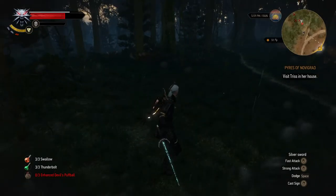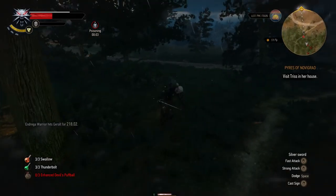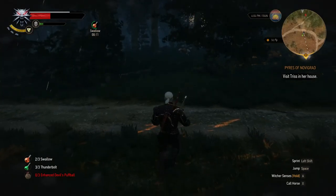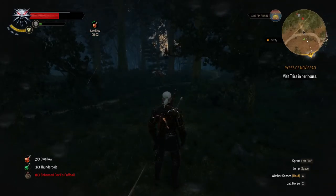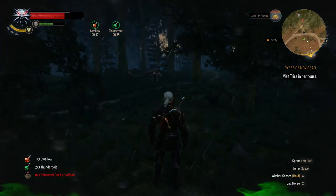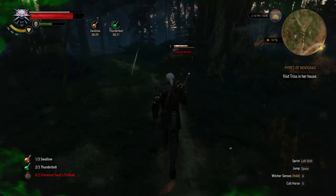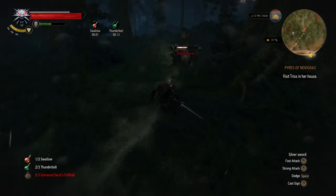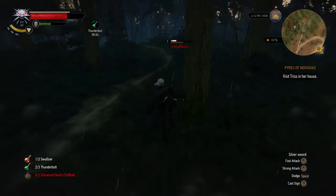We've already fought these guys before. I'll get my Quen up. Ouch — let's not be stupid here. I was poisoned there for a moment; my health was continuing to dwindle. We need to take care of this guy so we can loot that monster nest. I'll wait for Swallow, take another Swallow — let's do a Thunderbolt too. Oh, I'm getting toxic. I didn't do much damage and he hit me. Back it up — we're poisoned again. Luckily the poison doesn't last very long.